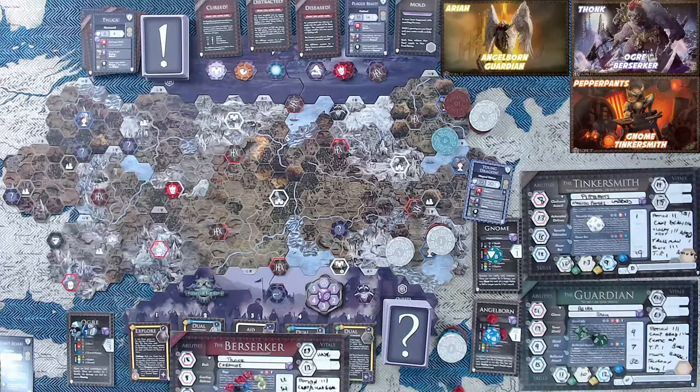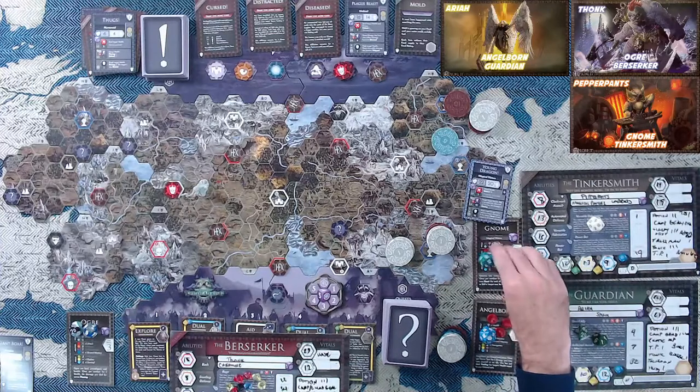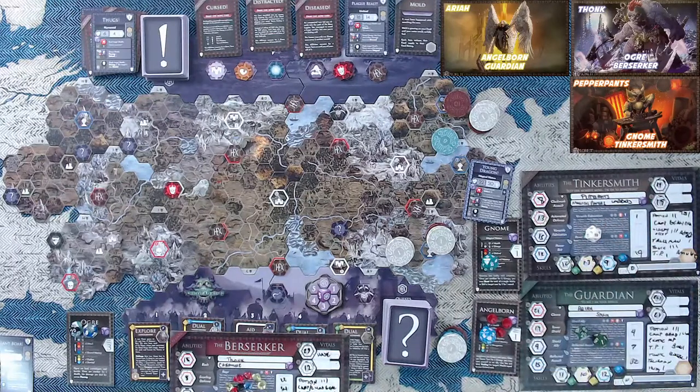Today, we camped on purpose to get fresh health. Before the movement phase, everyone gets one energy and one health from camping gear. Thonk has 27 of 29. Uriah the Angelborn gets one health, going to 22 of 24. Pepper Pants gets one more health and one more energy, going to 21 of 21. So we're close to full. I think we're going to go ahead and take our turn.